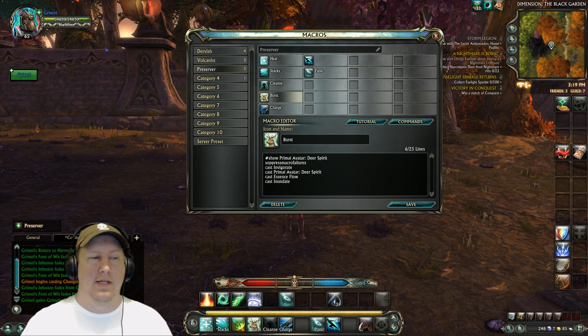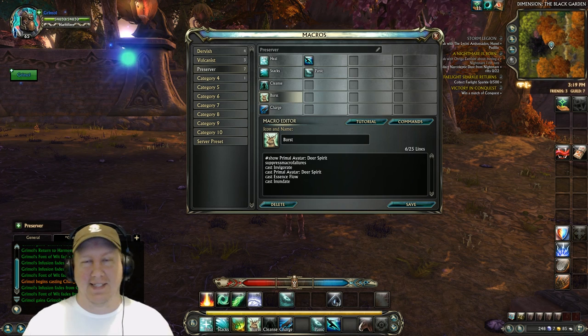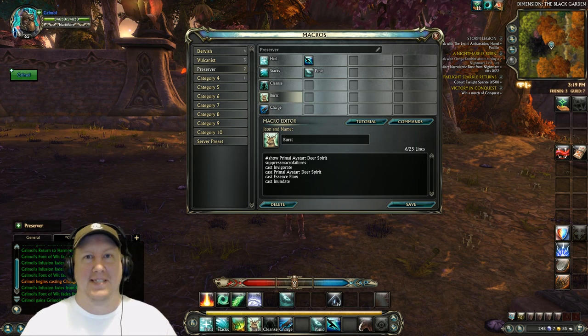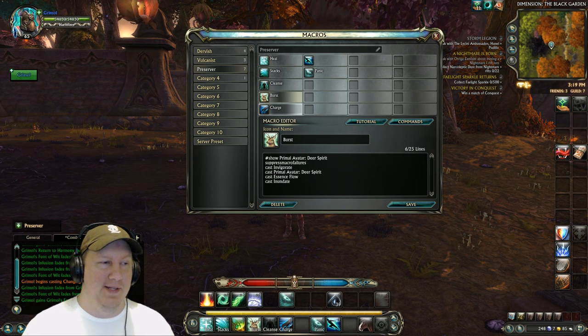Our burst ability is casting Primal Avatar of the Deer Spirit. This is basically going to make us spam Inundate instantly, and it's going to put out a lot of healing output. It's a really good burst ability, trust me.